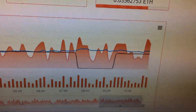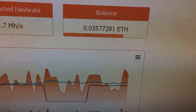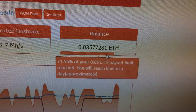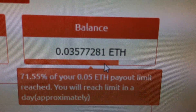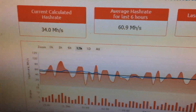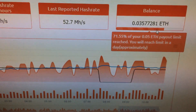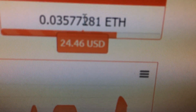I'll refresh here — I refreshed just a couple seconds ago and it was 0.0356, and now I'm at 0.03577. The value is real-time on the conversion too. I'm over 70% of the way to the payout limit, so I can get my first payout soon. I'm at 0.03577281. I made the payout limit the lowest possible — that was 0.05 of 1 ETH. The price of ETH has been going up like crazy today. Right now it converts to about $24.46 USD.